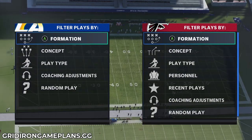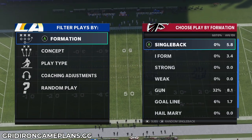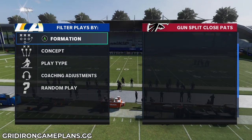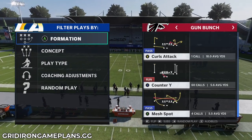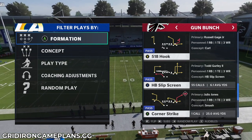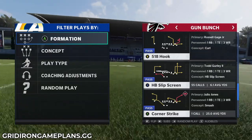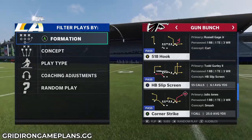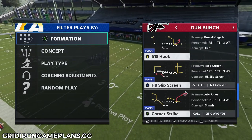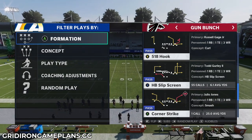Let's get into today's tip. We're talking about the Gun Bunch formation and a specific route. It's in six playbooks — the Broncos, Dolphins, Giants, Hackers, Titans, and Patriots offenses. The play we'll be looking at is the 518 Hook, which takes advantage of a very special route: the S Post from the outside receiver in the bunch, where the formation is compressed.